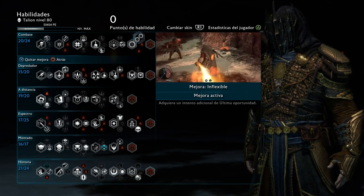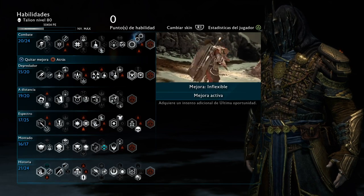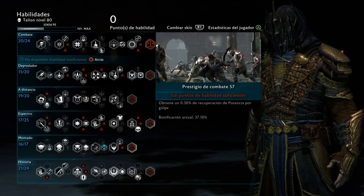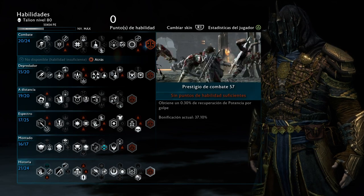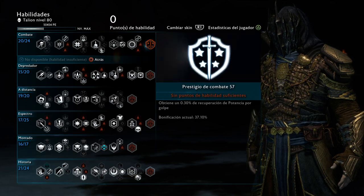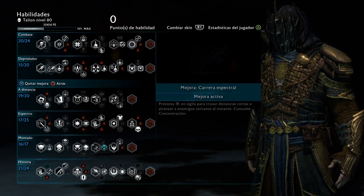This one increases your Last Chances so you have three instead of two — just in case you happen to mess up, you still have that there. That's the prestige. That's more towards the end of the game. In this case I have level 57, so I have 37% extra Might for every attack that I do compared to normal. But it's not actually necessary that you have that.